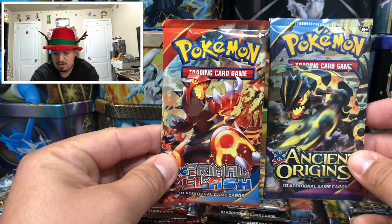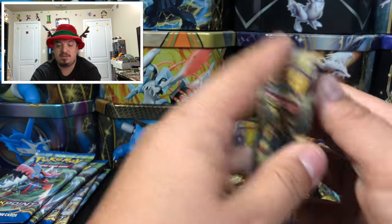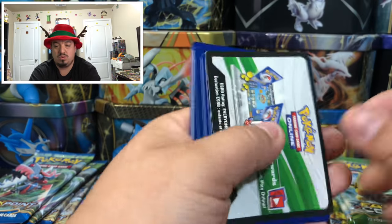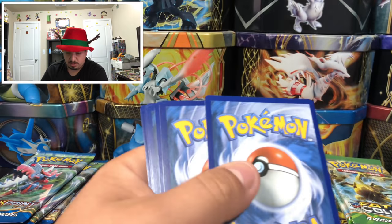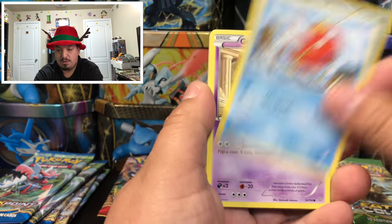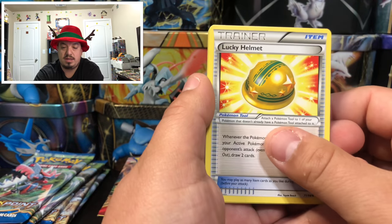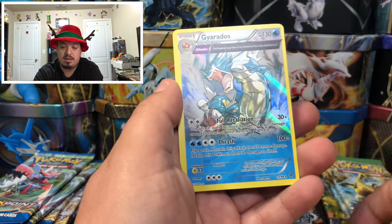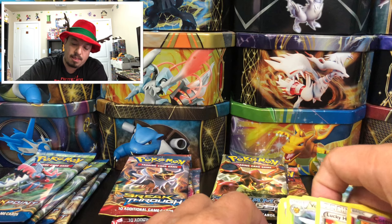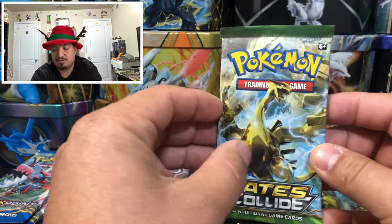Onto Ancient Origins with Groudon — which Groudon looks better, from Primal Clash or from Ancient Origins? I think Primal Clash looks meaner and cooler. We have a Ralts, Magikarp — bring us good luck again! — Beedrill Queen, Cottony, and a Gardevoir holographic rare! Ancient Origins code. Boom — thank you Magikarp for bringing us that Gardevoir!